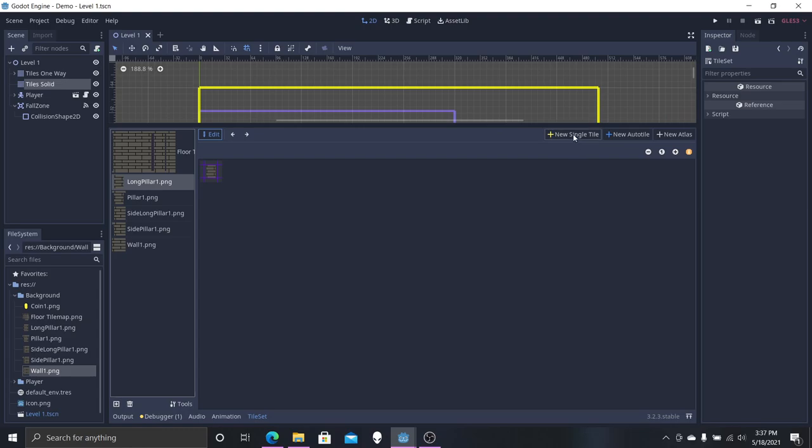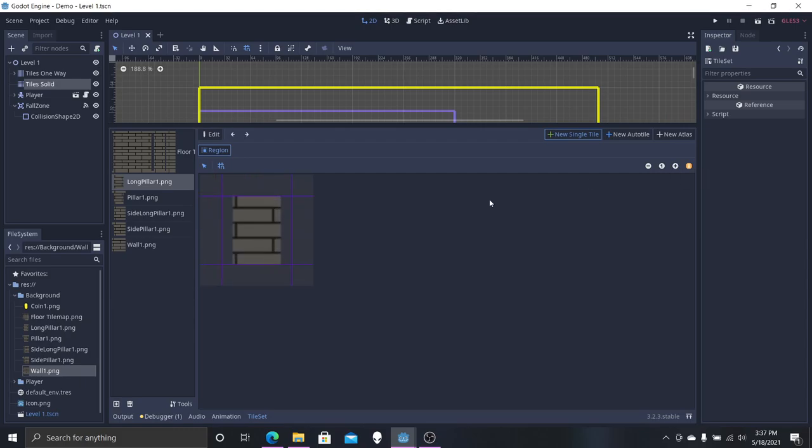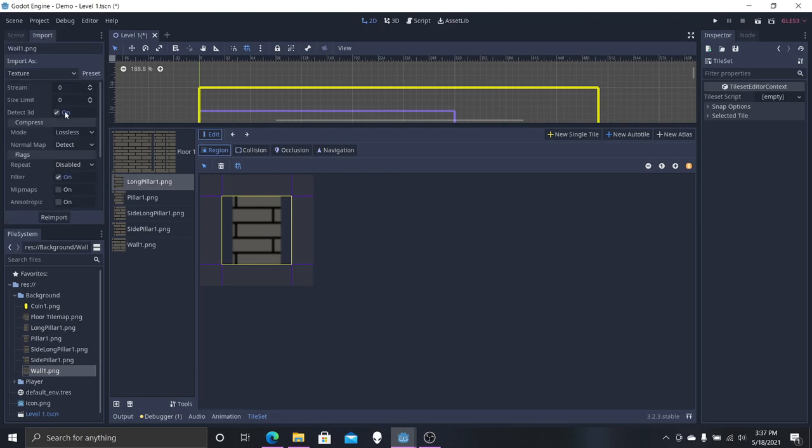We're going to select our long pillar, select a new tile, zoom in, and do the region. Before we continue, the images are a little blurry, so we want to select each of these images, hit Filter, and re-import. Make sure you hit re-import — it's very important that you do.